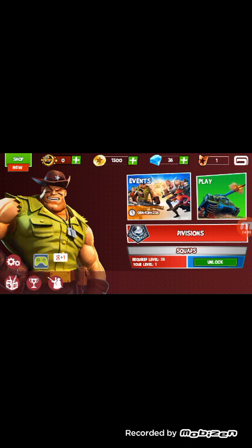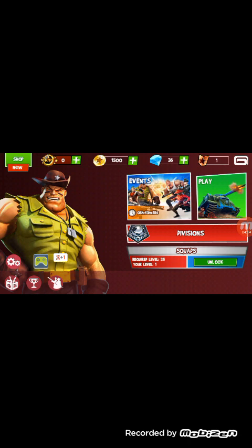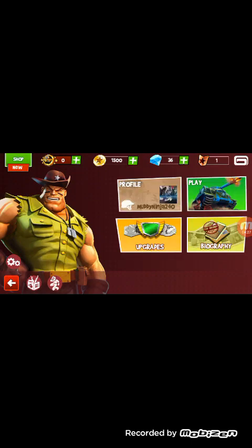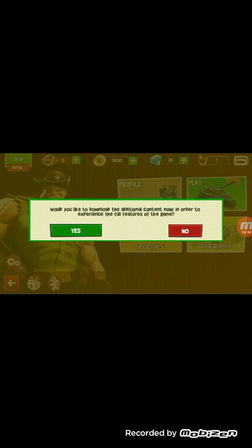As you can see it is working perfectly fine. I'm opening the settings — graphic settings, highest performance — everything is just fine and working. Ads are not gonna leave you. Open the Play icon and I have to download some additional content in order to experience the full features of the game. As you can see, it's working perfectly fine. Thanks for watching my video!